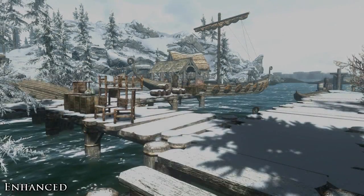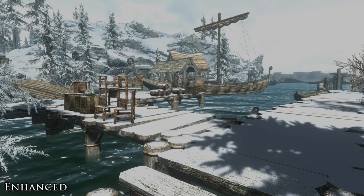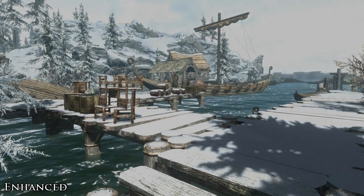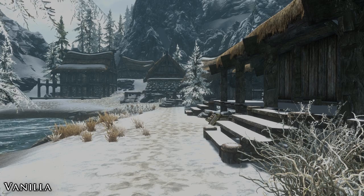Dawnstar is the city that sometimes gets overlooked due to its small size, as well as being a very quiet and peaceful town. This mod adds some much needed clutter to the area to make it feel more alive. Of course some people will prefer the town being simple and quiet, but this mod is for those of you who want to see Dawnstar in a different light.